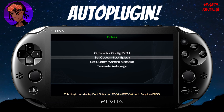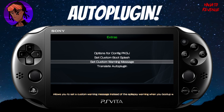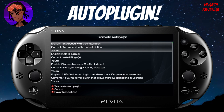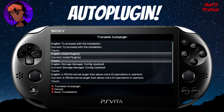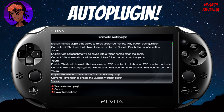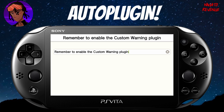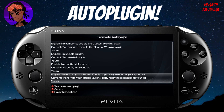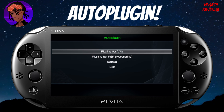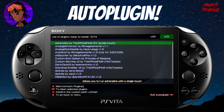There are some extras as well — you can configure things for PKGJ, add a custom boot splash message or custom warning message. Auto Plugin also supports multiple languages: if you speak Chinese, Japanese, or Russian, you can translate the Auto Plugin interface into another language and save those translations right within the app.